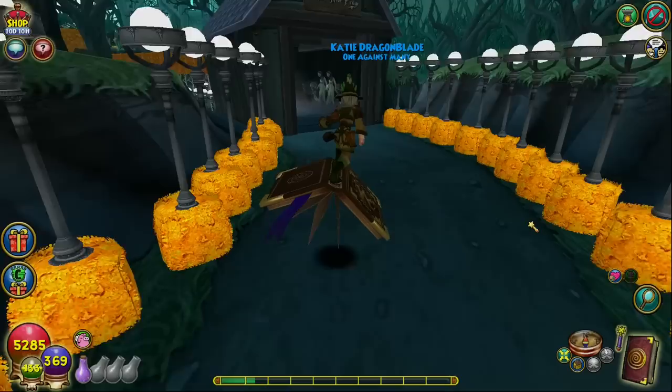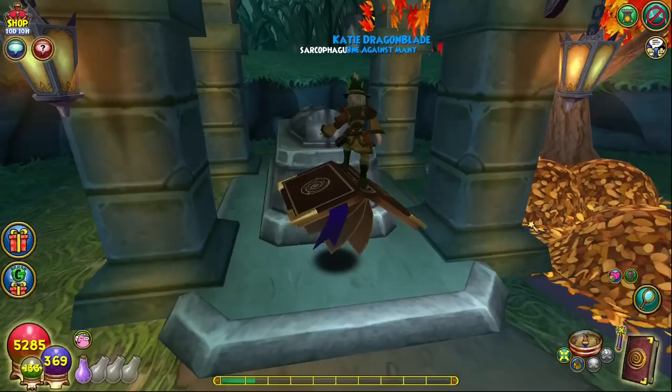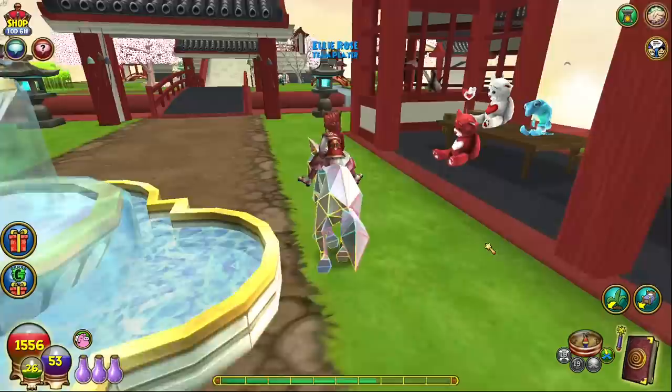The sarcophagus is found in Darkmar Manor. Head straight across the covered bridge, take a left turn, and head straight through the gates into the cemetery area with the battle circle. On the left you'll find the sarcophagus, which is one of the only daily rewards that can give you gear pieces. You can receive a variety of different wallpapers and flooring, bookcases, rugs, and chairs, along with gear such as the archangel hats and boots, samurai armor and boots, the full stag lord gear, the royal robe, and the full wolf gear. You can also get a variety of snacks and seeds like deadly elephant ears, fish on a vine, grapes of wrath, and sword fern.